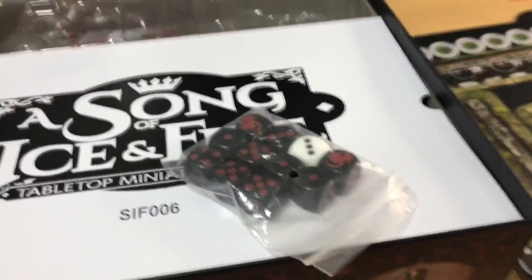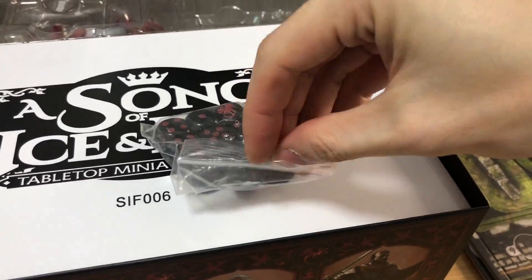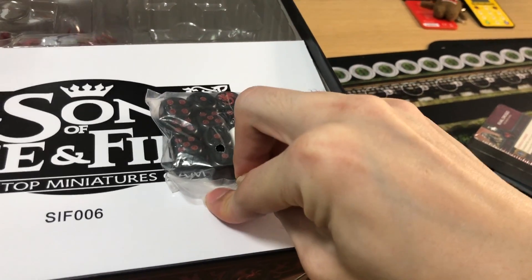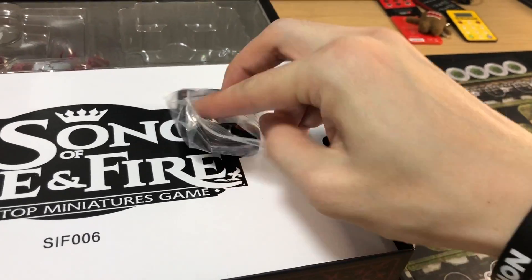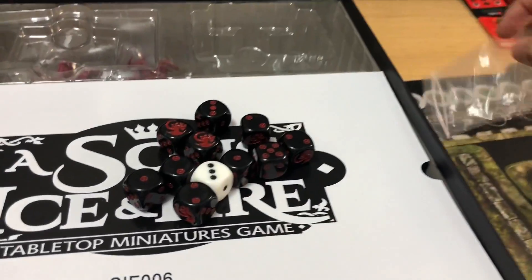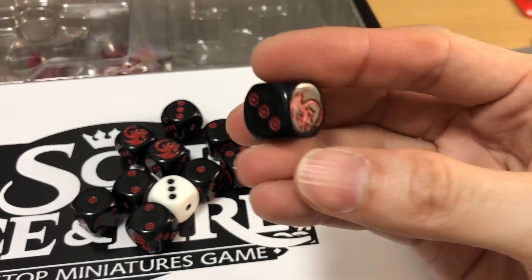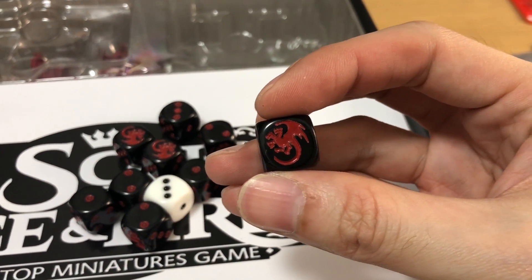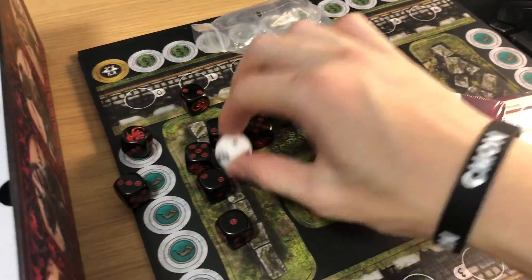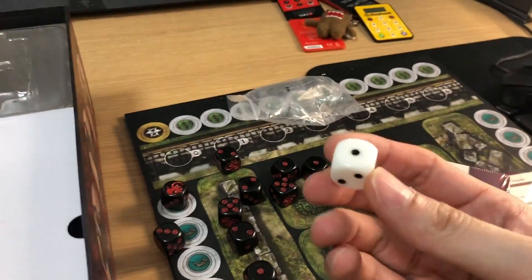Of course the most important thing — the dice. Look at the lovely lovely dice, just use my right hand because I'm branded. Look at this beautiful dice, look at the logo — Dracarys! At the side. You know what's amazing? The D3 — the D3 is so difficult to get.